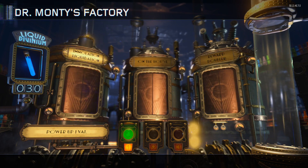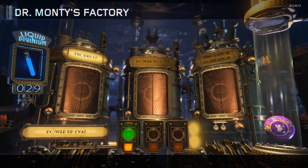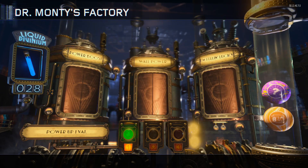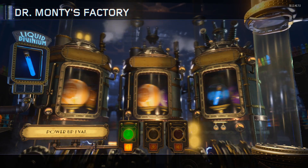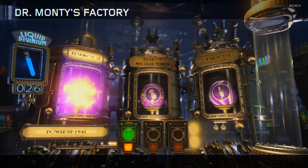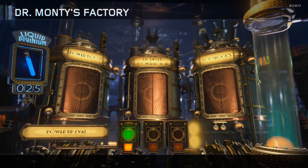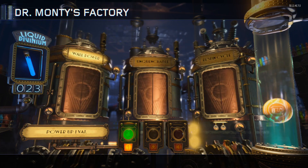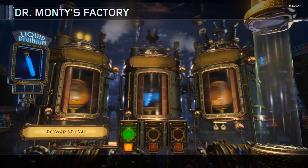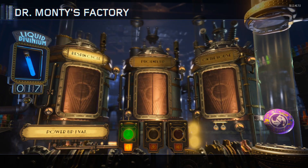As you can see in the background here — I've just sped it up — I've spent just over 30 liquid divinium opening all of these with just one vat. And I've come out with: two Perkaholics, one Killing Time, five Wall Power, four On the House, five Killjoys, eight Who's Keeping Score (which is a mega), seven Unquenchable (another mega). I've got absolutely loads — loads of megas and loads of ultra mega rares. That's absolutely fantastic.